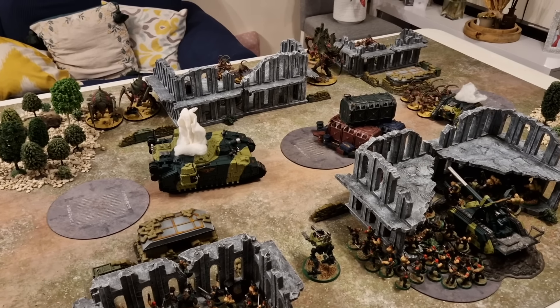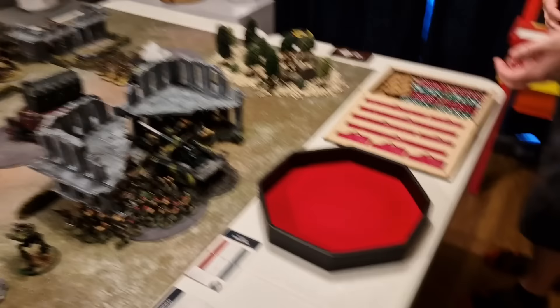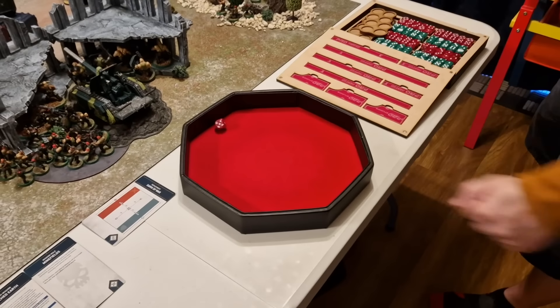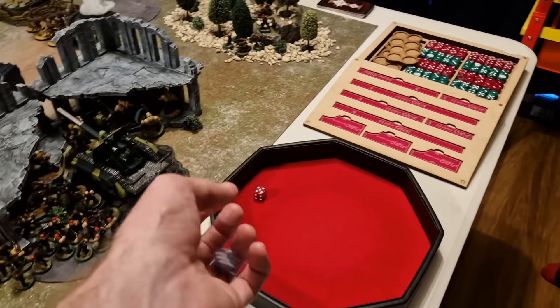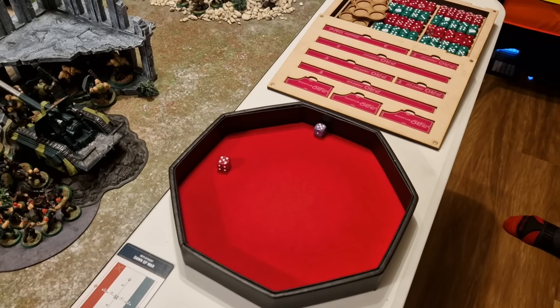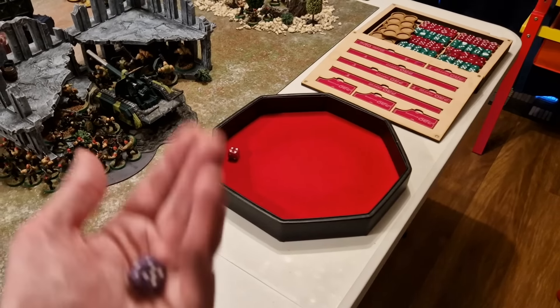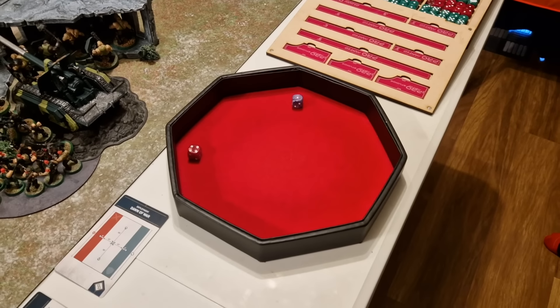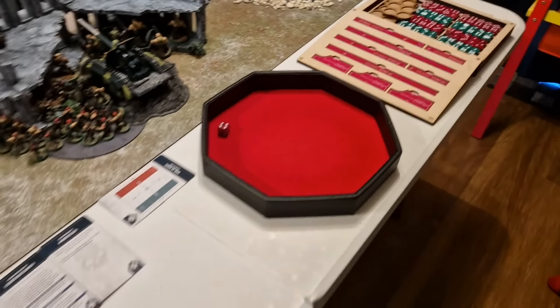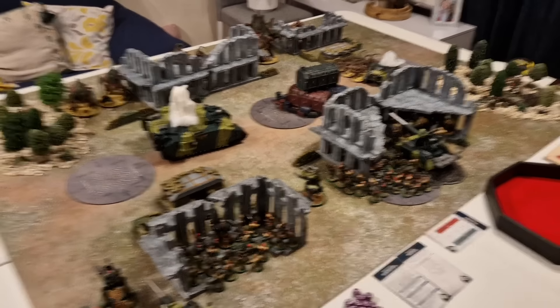Rolling off for first turn: Guard roll a 5, Tyranids match — so Tyranids go first. We'll do scout moves and then we'll be back for Tyranids Turn 1. The Guard sentinels and units scout backwards away from the incoming Leapers, who scout forward into midfield.